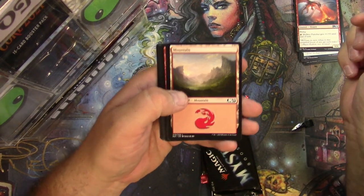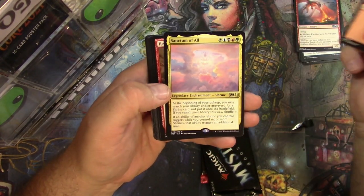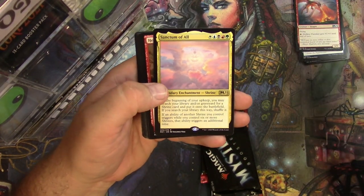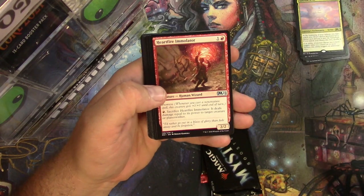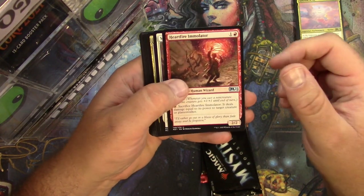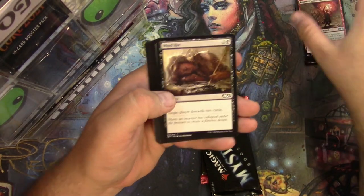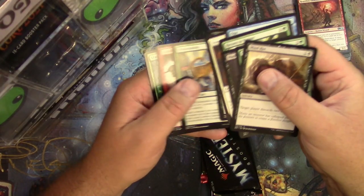Tip card, Mountain, Sanctum of All — legendary enchantment shrine, five color enchantment. All right. Heart Fire, Emulator, Seasoned Hollow, Blade, Indulging Patrician — and that's it.